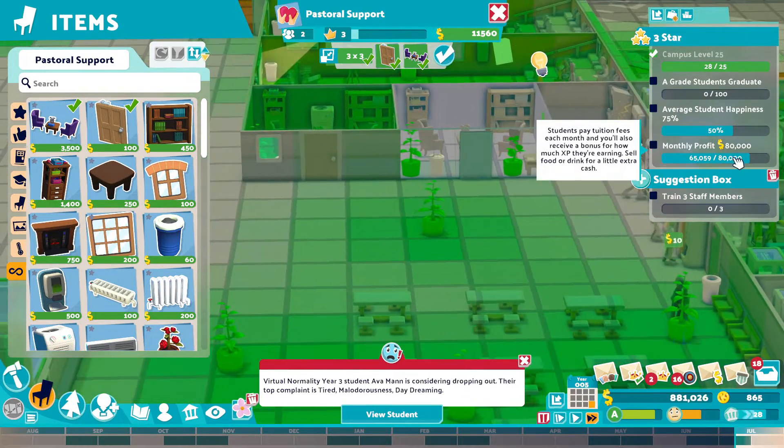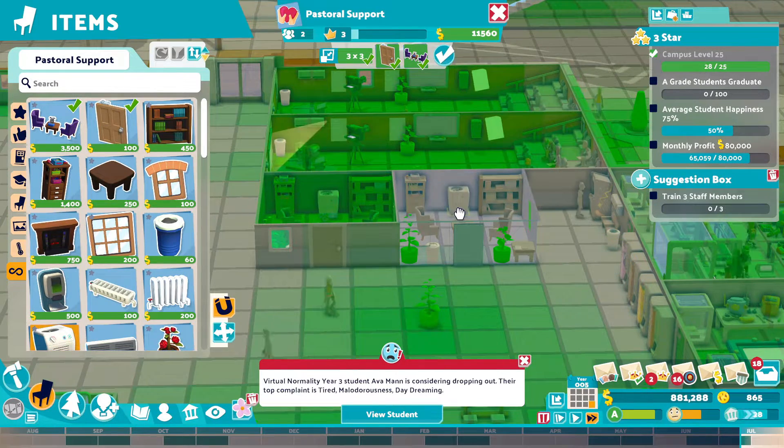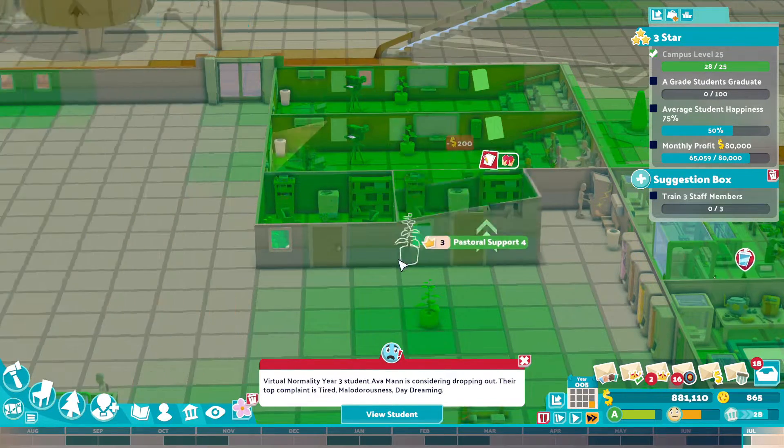So we need to get average student happiness up, profit up, A grade students — that is absolutely the easiest one we've done so far. So we will do that. Easy!